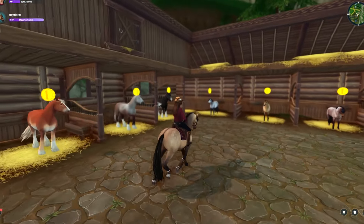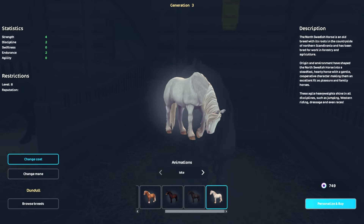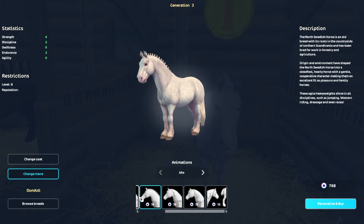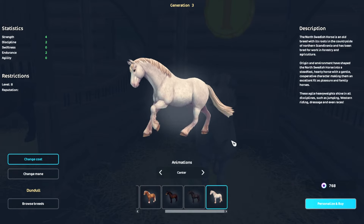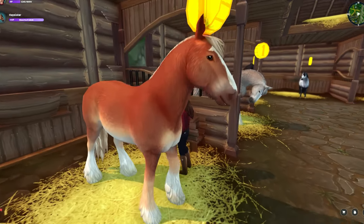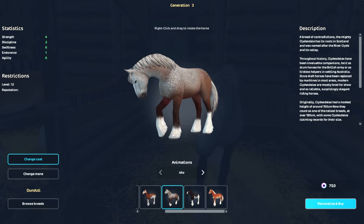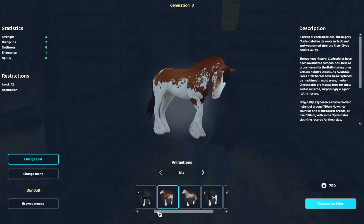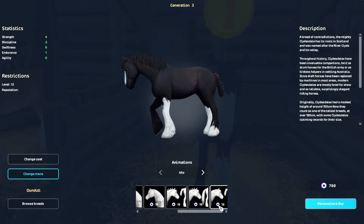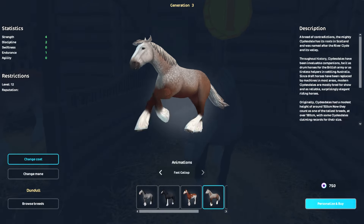With the ever-expanding roster of horses in the game, it's easy to feel overwhelmed by the variety of options available. That's why I highly recommend creating a horse wishlist. By doing that, you'll have a centralized place to keep track of breeds and coat colors you desire. You can also choose the horse's name and whether or not you're going to change their mane and tail style. Maintaining a wishlist allows you to easily monitor if any of your desired horses are discounted and explore additional resources to ensure you truly want the horse, considering factors such as the model, gaits, animations, and whether the horse aligns with your preferences.